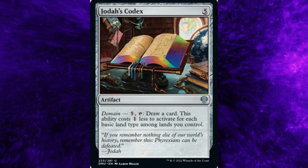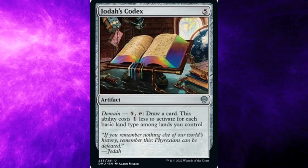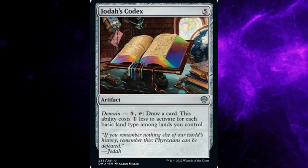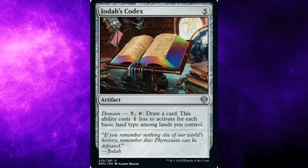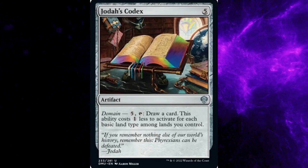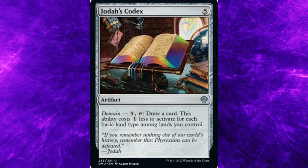Dominaria United set, card number 233: Jodah's Codex. Costs five general mana. Type: Artifact. Rarity: Uncommon. Ability — Domain: Five general mana and tap: Draw a card. This ability costs one general mana less to activate for each basic land type among lands you control.